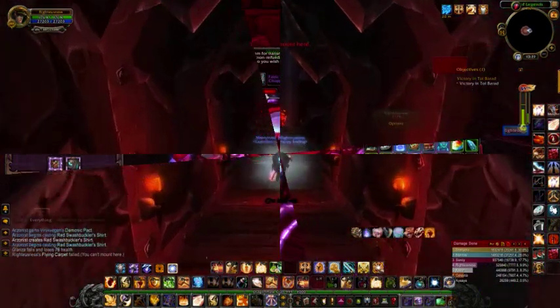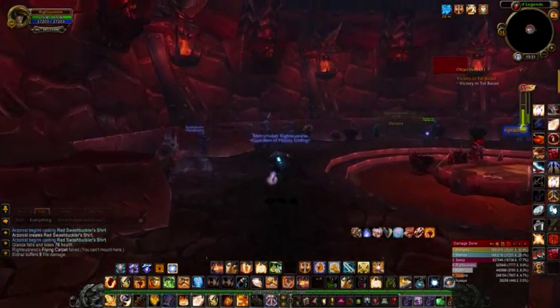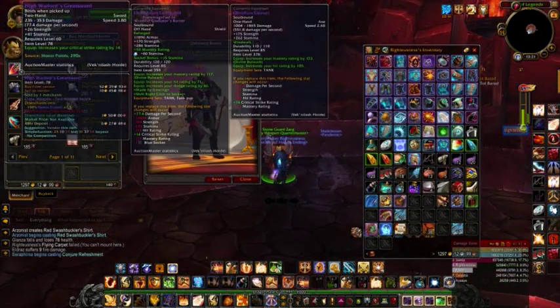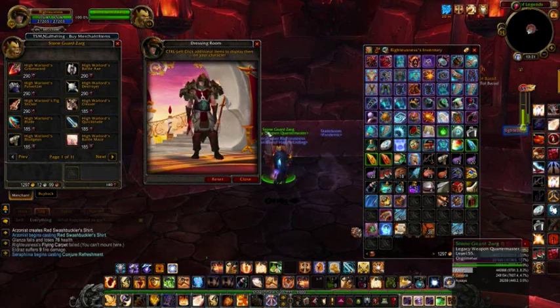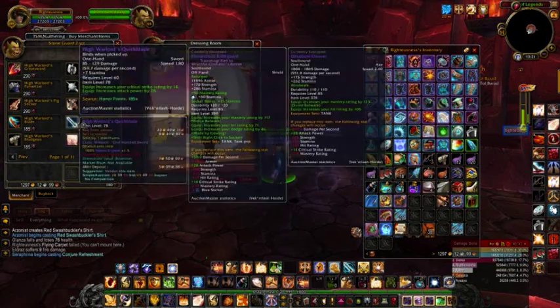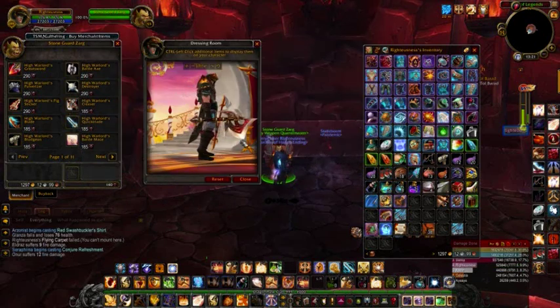Now, easy ways to get gear. The easiest way to get gear is to buy it with currencies: honor points, justice points, and gold. With honor points, most people will know that you can buy max-level PvP gear, but what they might not know is that all honor gear from older versions of WoW is still available through the legacy armor and legacy weapons vendors, which will be in the same room as the current gear.